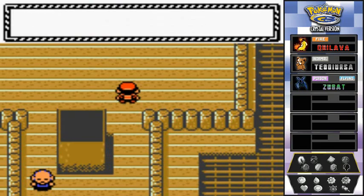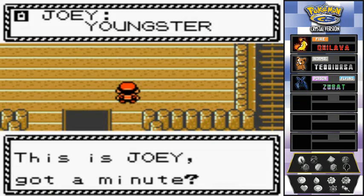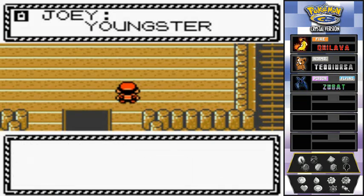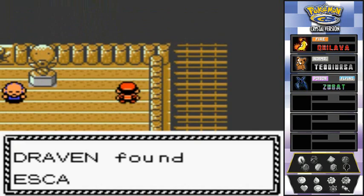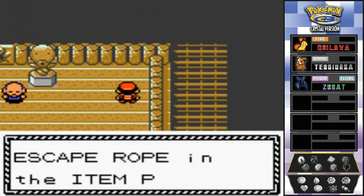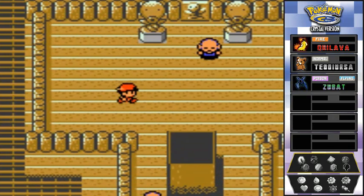Joey calls on the Pokegear asking how our Pokemon are doing. I don't care, Joey — call me when it's important. Before talking to the final elder, I grab an item on the floor — it's an Escape Rope.